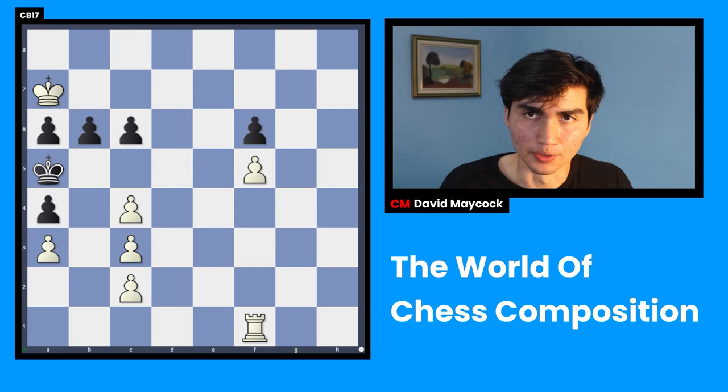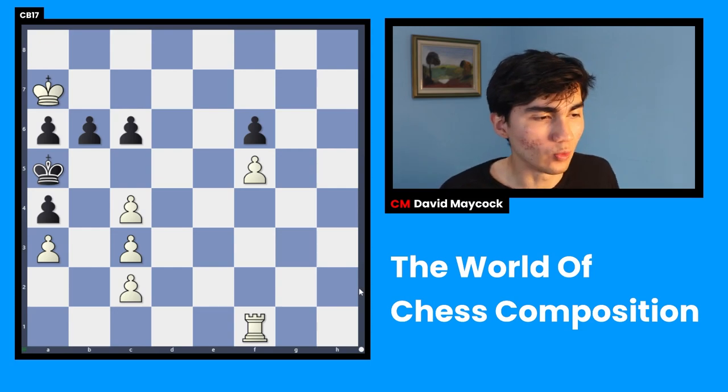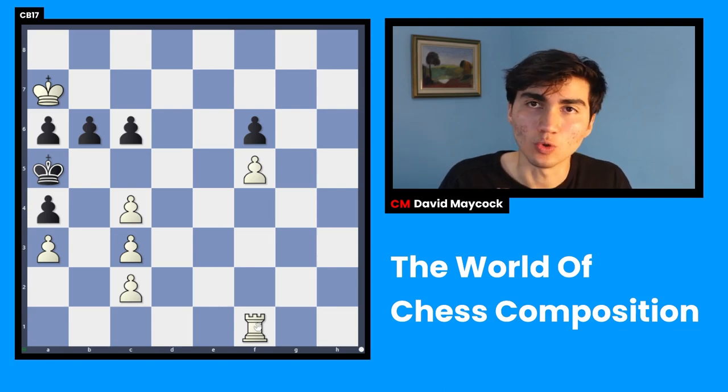Let's go to the next one. This is chess composition number two. You have to find the only way for white to checkmate in four moves. You might say, David, I'm winning, I have an extra rook, I can win in other ways. Yeah, but that's the point of chess compositions — you have to find the only way to win in four moves, which is the shortest amount of moves you can finish the game in. Pause your video.